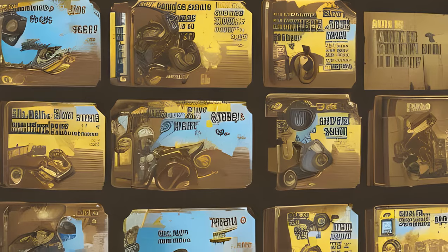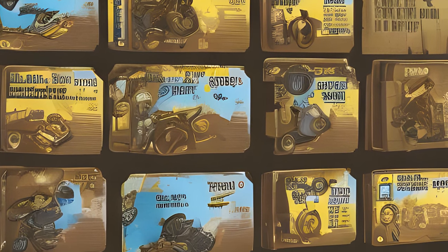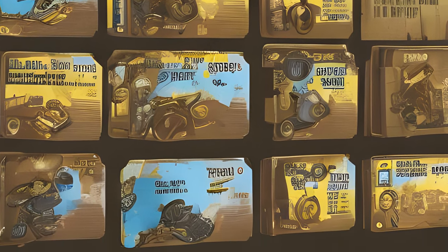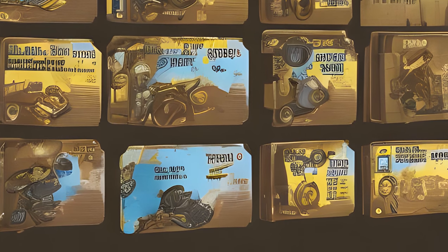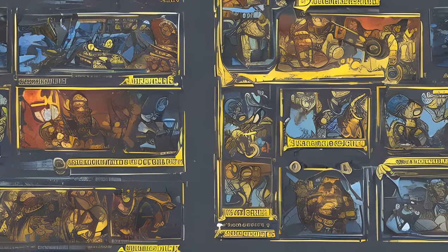Each pack contains 4 cards, some of which may be level locked. These perk cards require a minimum level to be equipped and will display a padlock showing the level needed to equip them. The last card in each pack will be a unique, animated foil card for the perk that is revealed.